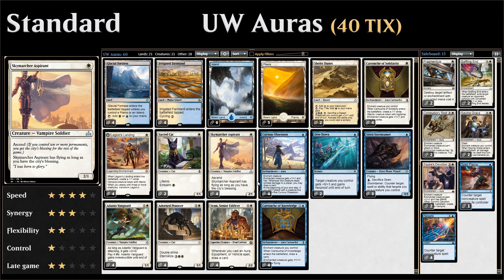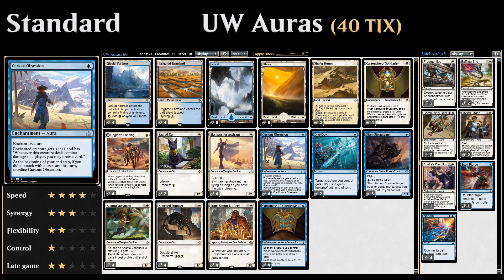We have four copies of Sky Marshal Aspirant — a one-mana 2/1 with ascend. As soon as we have ten or more permanents in play we gain the city's blessing, and the aspirant has flying as long as we have the city's blessing. It's a very powerful one-drop that fits perfectly into this deck since we can very quickly gain the city's blessing thanks to all our enchantments and cards making multiple permanents.